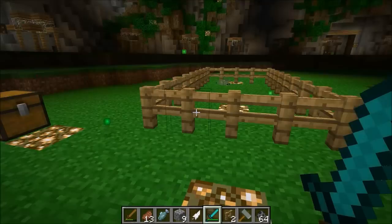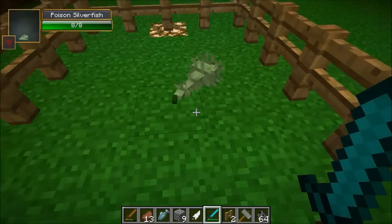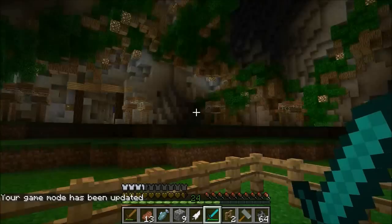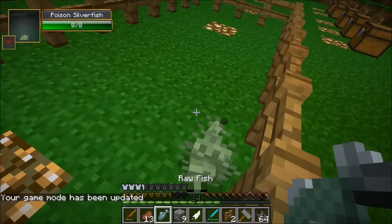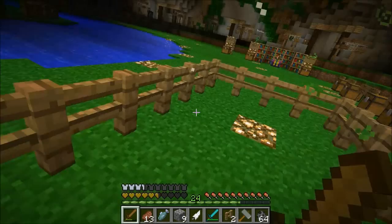This one is a Poison Silverfish — it, of course, poisons you, and it can drop a spider eye, which is weird because you're not a spider. It's got eight health. Poison me! It's not that bad, hurts a little bit. So yeah, it poisons you. And the thing is, if you go into a stronghold, there's always a spawner for a bunch of these. If you have a bunch of weird varieties attacking you, you might actually die there — it could be really dangerous, definitely much more of a challenge than normal.